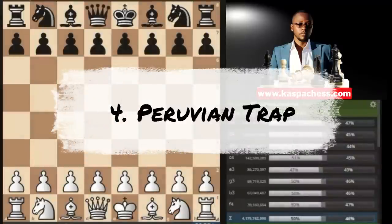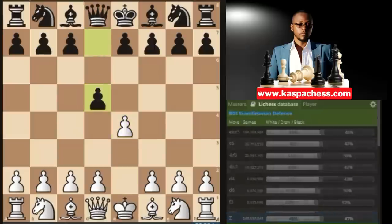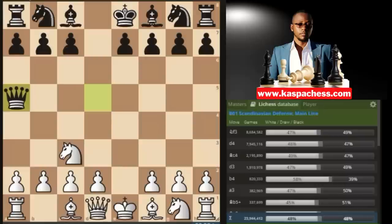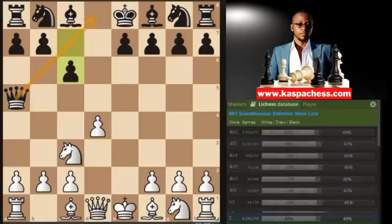Trap number four: in the Scandinavian Defense. This is a trap you really need to know by heart as a serious chess player — it's called the Peruvian Chess Trap. It was first demonstrated in the game between Esteban Canal versus an unknown player in 1934. Esteban started with e4, his opponent played d5 — the Scandinavian Defense — then Esteban played the main line with knight c3 after trading his e-pawn. Queen a5 is the top played move in the masters database. Then Esteban continued with d4 — just normal stuff.